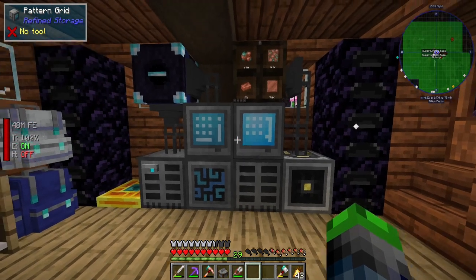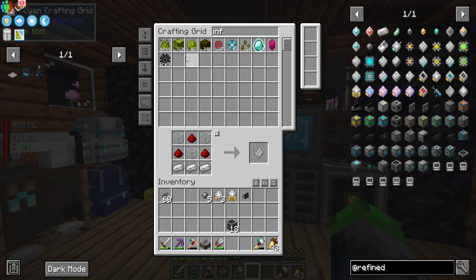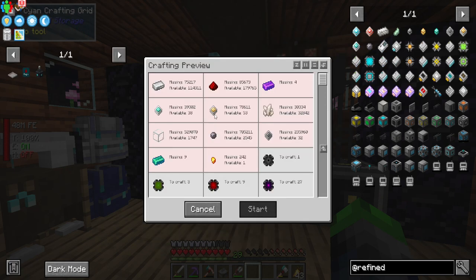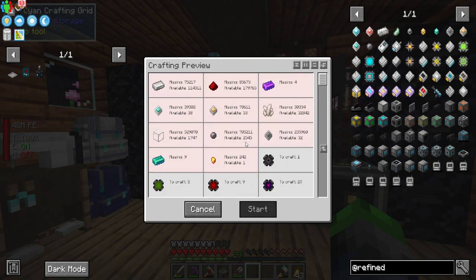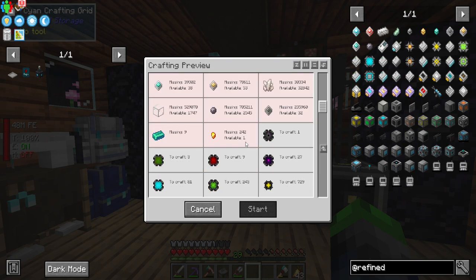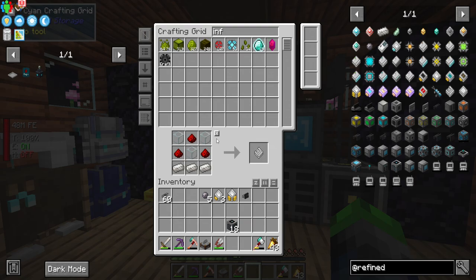So for the infinite storage we need 75,000 more iron, 85,000 more redstone, four allthemodium, 39,000 advanced processors, 78,000 improved processors, 235,000 basic processors — we need a lot more quartz and silicon. But this isn't really too far out of our wheelhouse.